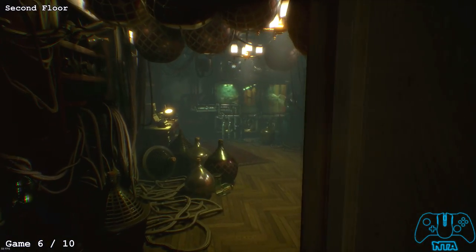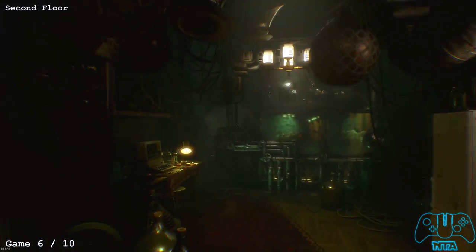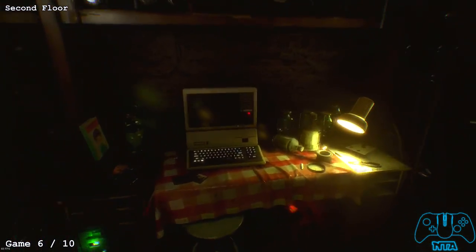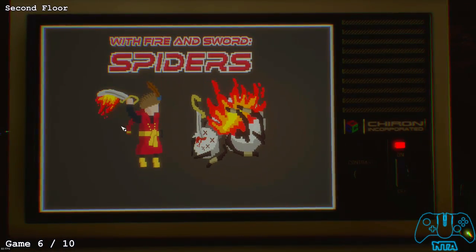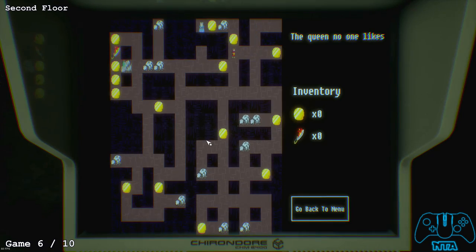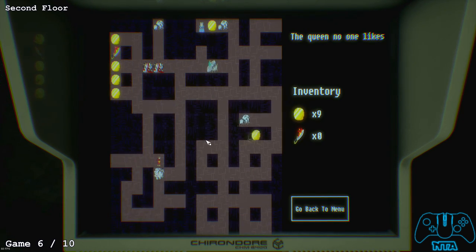Game number 6 is in the next room — find a computer on a kitchen table. Make sure you play the game and beat it.